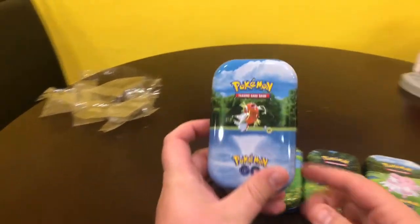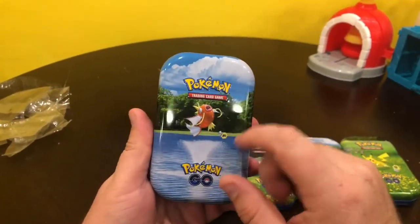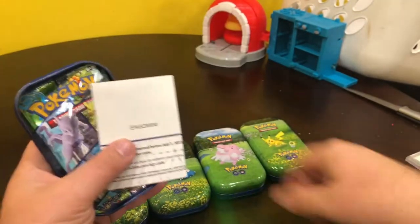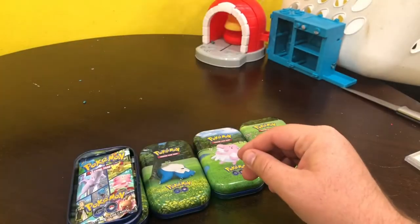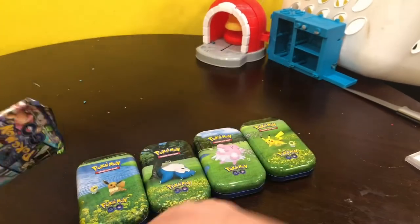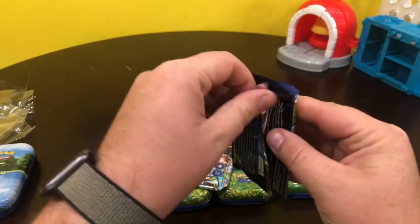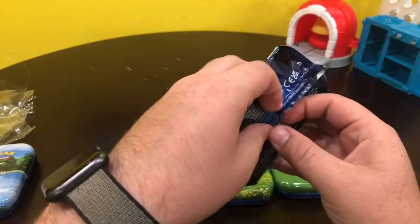We've got our tin and we're going to start from left to right. We're going to open up this one first — this is my favorite one, I love the Magikarp. You get a coin, the picture, and a code card. How many packs do you get? Just two packs. Let's see how good these Pokemon packs are. Hopefully they're really good.